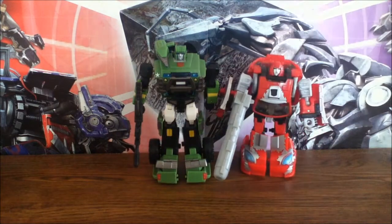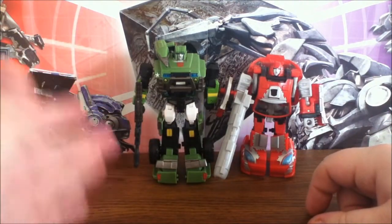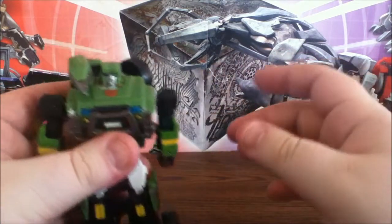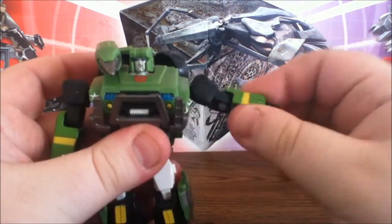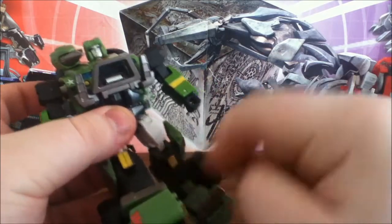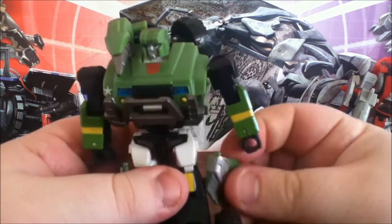Je vais vous le comparer à son partenaire de G1 — Cliffjumper, qui est assez petit, représentant un mini-bot, et Hound qui représente un Deluxe assez normal, un robot assez grand. Beaux petits duos, belles petites couleurs. Articulation : la tête sur un ball joint, 360 degrés. Les bras aussi, et au coude — pas au poing par contre. Aux jambes oui, au bassin, 360 degrés à la cuisse, le genou qui se plie, et le pied qui a un certain degré. Les pieds sont vraiment les plus réalistes et articulés de toutes mes figurines Universe — même mieux que Mirage.